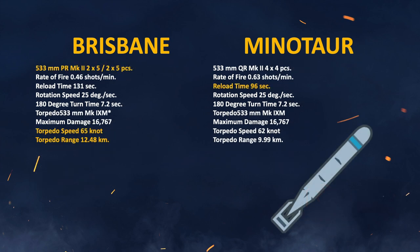Another ace in Brisbane's sleeve is that it gets not only 16 torpedoes but actually 20 torpedoes, with the same 4 launchers as Minotaur. They're also faster and have more range — 2.5 km more range. They reload slower, but I'll happily give that up to get 12.5 km range on my torpedoes. The damage is the same, but Brisbane gets more torpedoes while Minotaur gets a slightly faster reload. Torpedoes are so important for agile cruisers, and Brisbane is going to absolutely hit it out of the park.